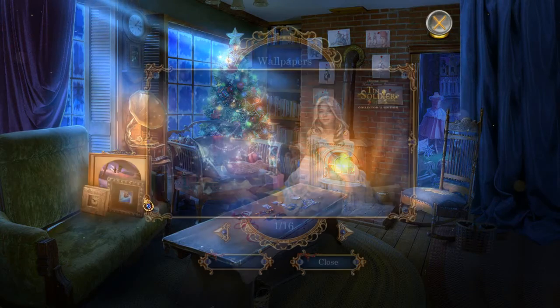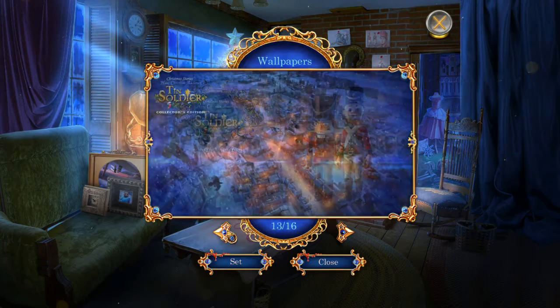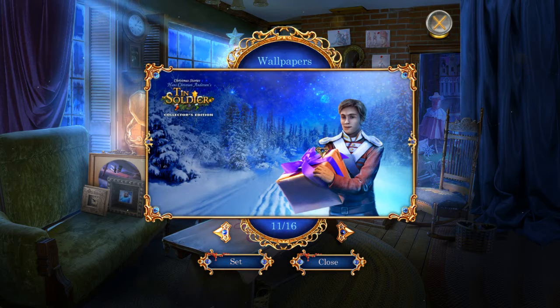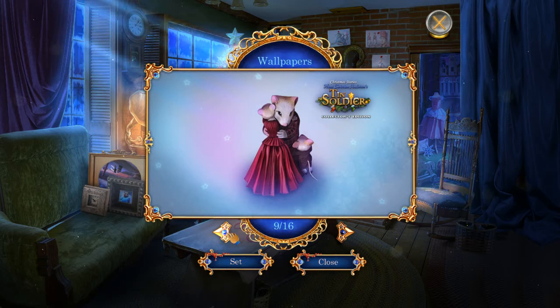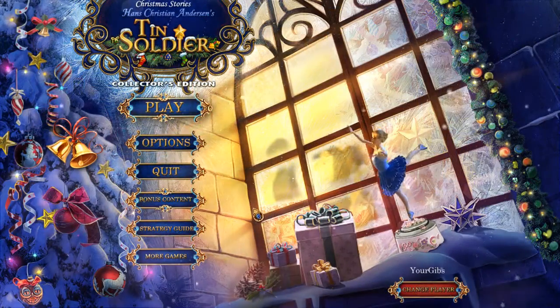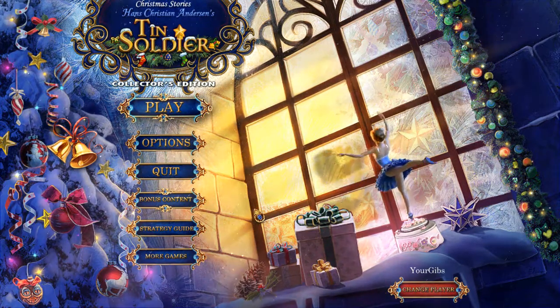I'm kind of sad we missed Santa cat though — I was hoping for all of them. We have 16 wallpapers — wow! I've mentioned before that I like when developers do wallpapers where they actually create the art for it and it looks like a real wallpaper, not just a screenshot with the logo slapped on. That rescuing the rat family was actually a tender moment. All right, I'll see you in the bonus chapter. Bye, and Merry Christmas!